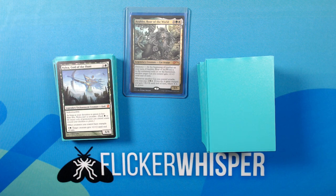And our last creature — Nylea, God of the Hunt. 3 Green for a 6/6 Legendary Enchantment Creature God. Indestructible. As long as your devotion to green is less than 5, Nylea isn't a creature. Other creatures you control have trample. 3 Green: target creature gets +2/+2 until end of turn. That's it for the creatures — next up we're moving on to equipment.